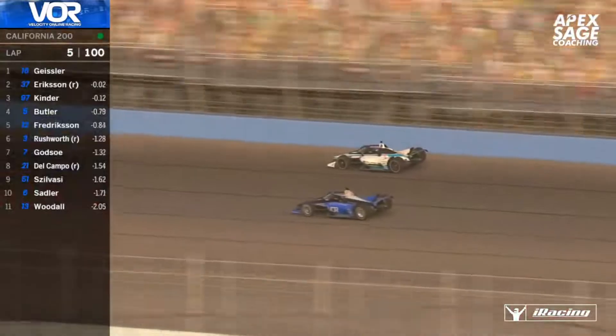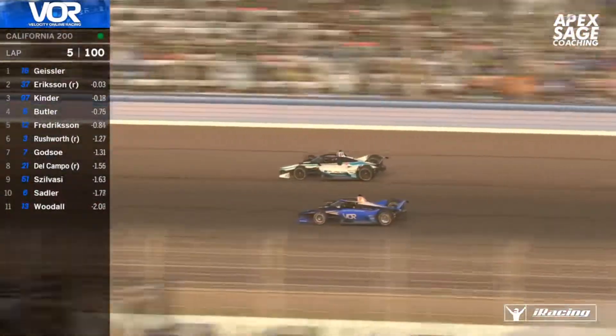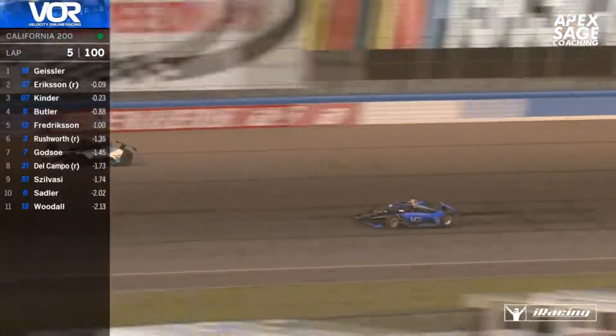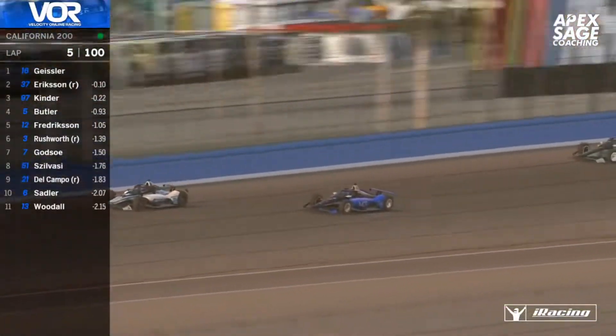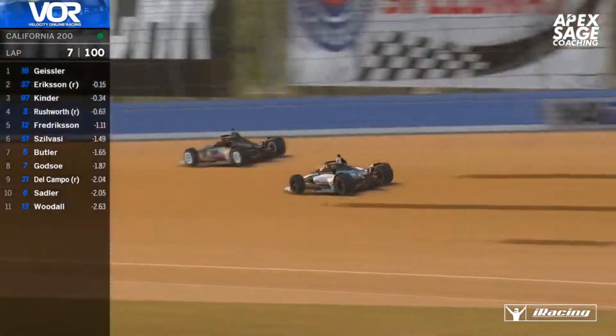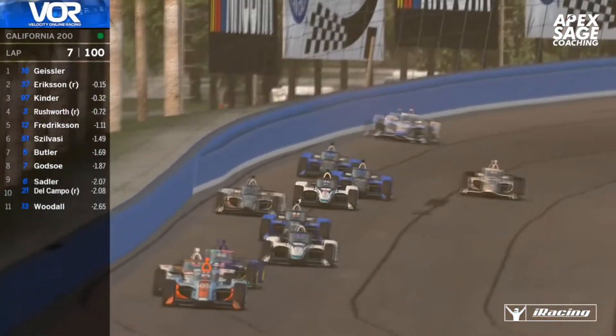Godso and Rushworth are racing side by side — Gary on the inside in the VUR car as always, and Jamie on the high side with the momentum. Jamie easily pulls clear of Gary on that inside groove, but doesn't quite have the momentum out of the turn to really make anything work there.